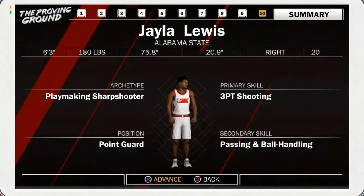My position is point guard, my primary skill is three-point shooting, my secondary skill is passing and ball handling. I made him 6'3", 180 pounds, 75.8 wingspan, shoots with his right hand. That's basically my build. I played with him on the court and he wasn't slow — I liked how he was moving and how his speed was.